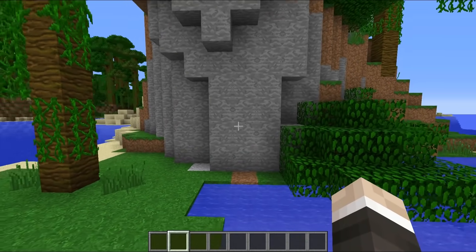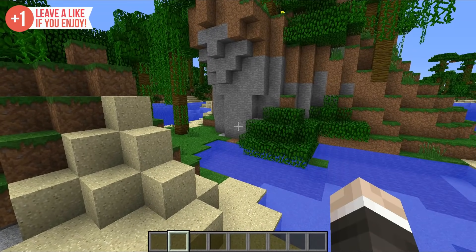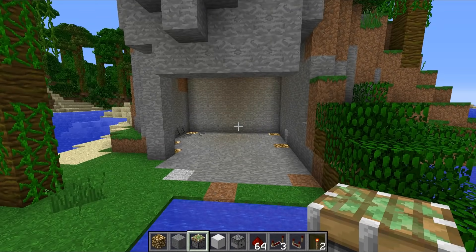Hello everyone, this is Mumbo and welcome back to another Minecraft video. In this one we're going to take a look at how to build a secret laboratory. This is going to involve a bunch of really awesome redstone contraptions, from hazmat applicators to security measures, various different piston doors, all the way through to animal testing facilities. This thing has it all.